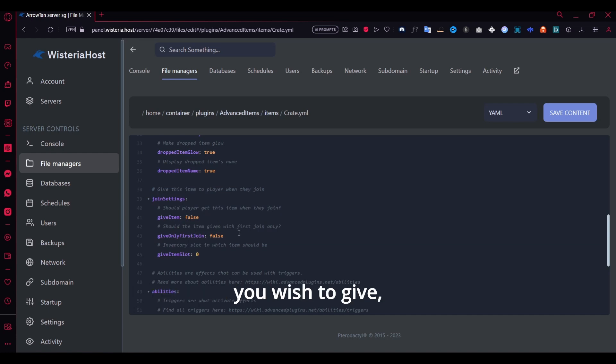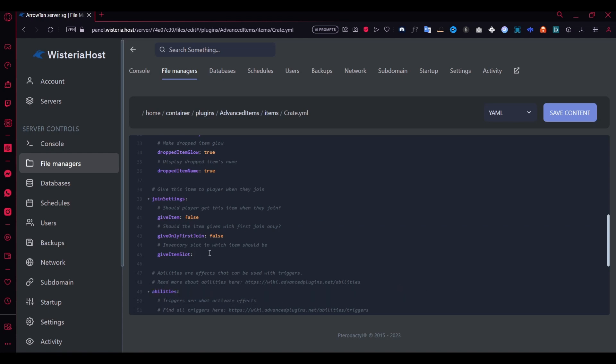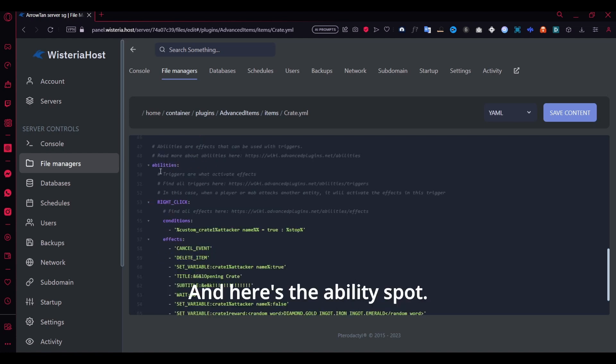You can also edit the join settings. If you have a special item you want to give only on the first join, you can do that, or you can give the item to the player on every join so they receive it every time they connect. You can even edit the slot — it starts from 0, so you'd put 8 for the last slot. Here's the abilities section — there's a full wiki explaining it.